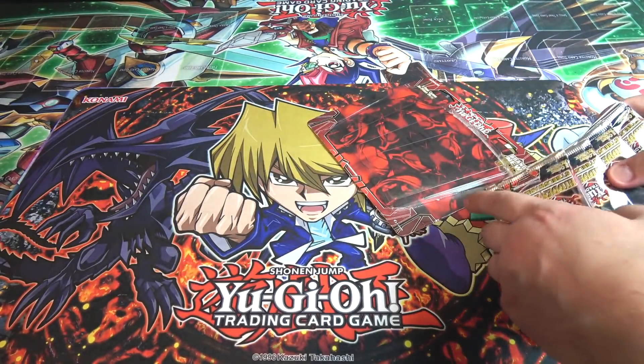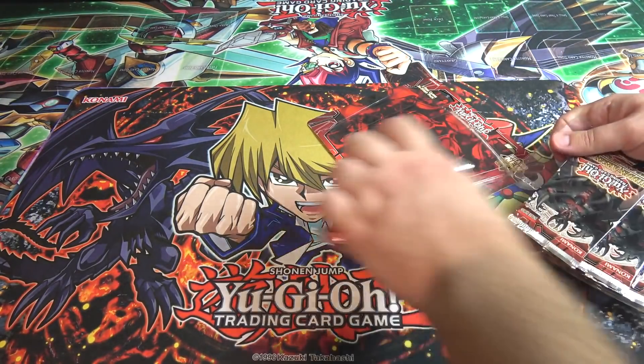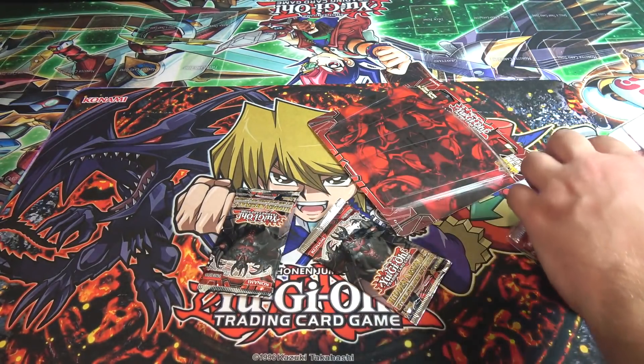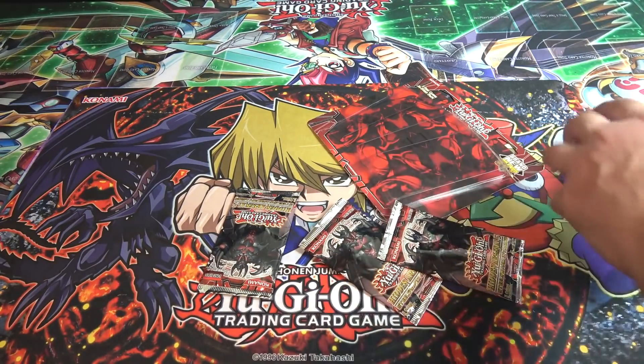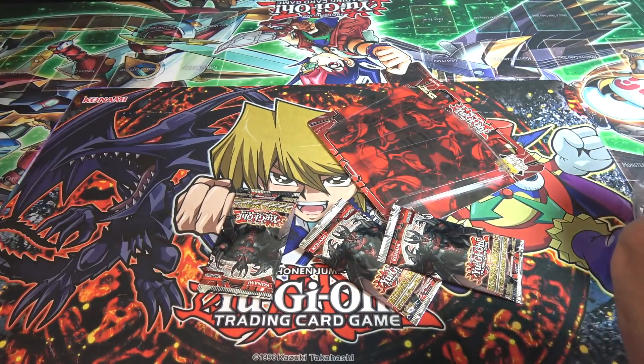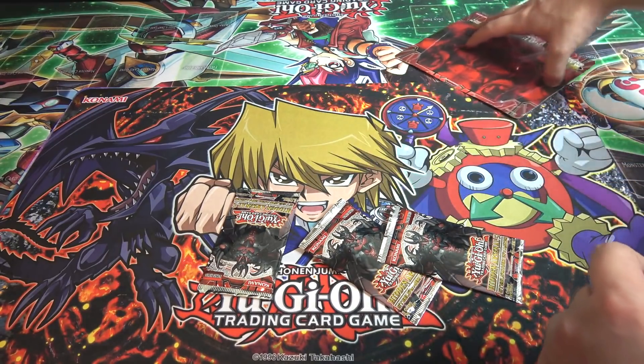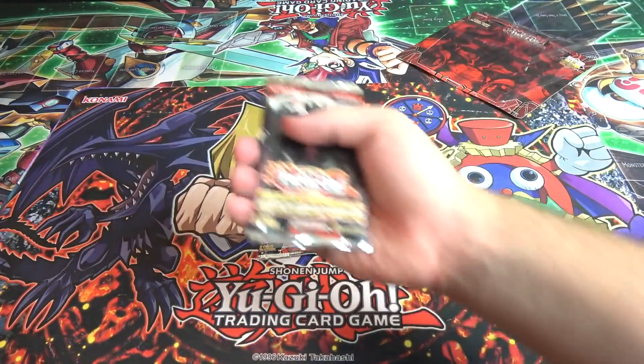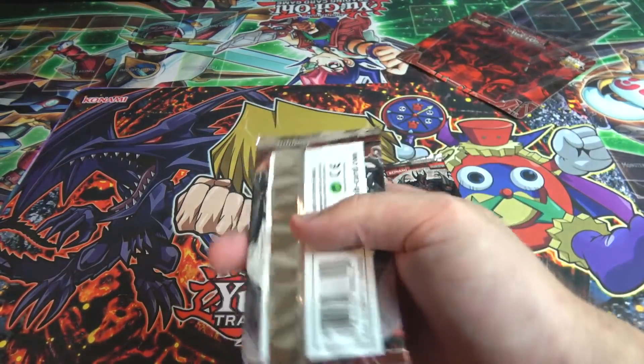I kind of miss a lot of these Hidden Arsenal sets anyway. There's glue — they always got to go with the glue. I'll just go ahead and get this part over with because I hate that on these openings. You guys know that already, especially with battle packs and stuff. They really like to superglue those. So let's say we get four packs.